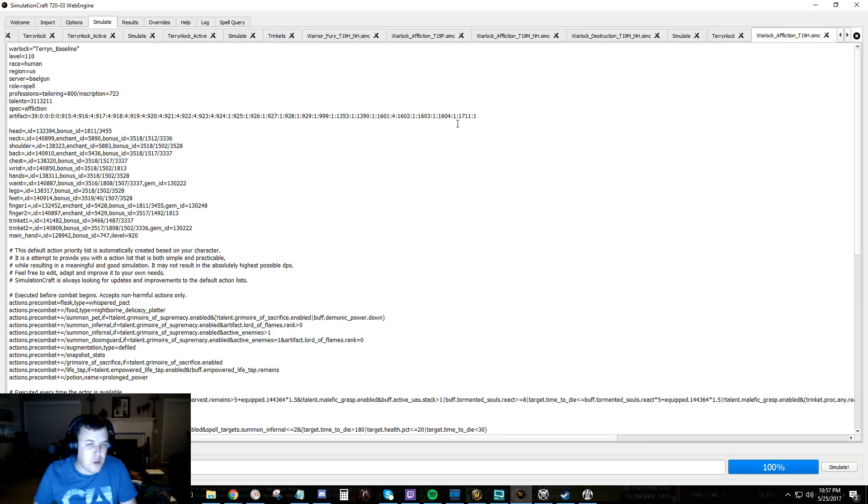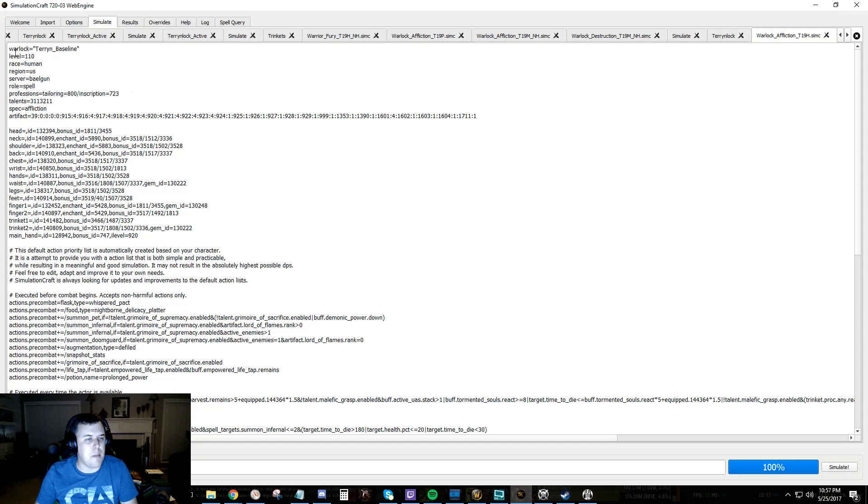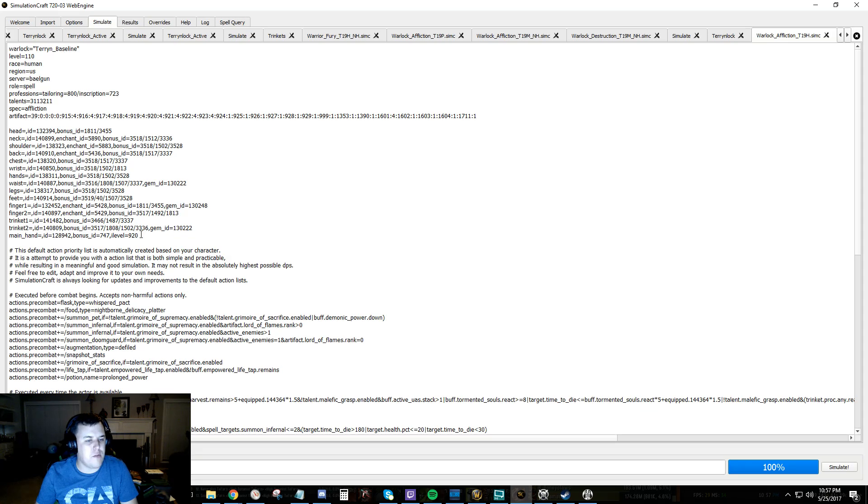First, we're going to do a copy. What I have right now is a completely baseline sim. One cool thing about SimCraft: when you have a set of weapons, you've got a bunch of bonus IDs and all this other stuff you can look through to figure out what the bonus ID matches. You've got Titanforge, Titanforge 2, 3, 4, a 925 Braid Finder, Draft of Souls.